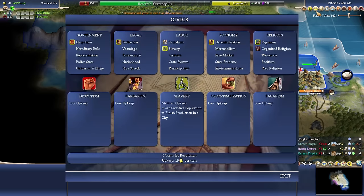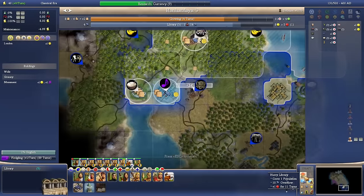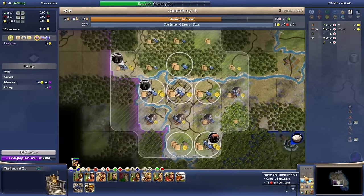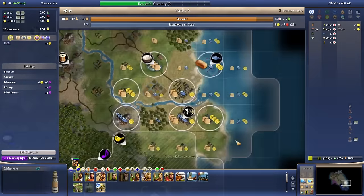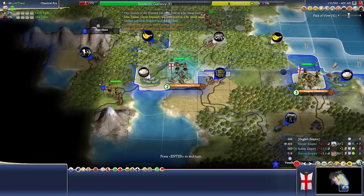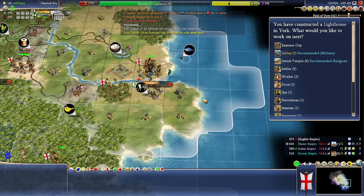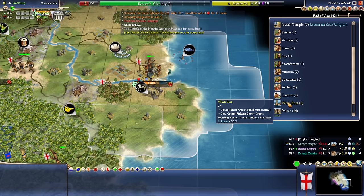Civic-wise — we'll stick with Slavery for now, even though it's going to start becoming more and more of a disadvantage. At some point we do want our cities to grow, but for now I think this is still the way we're going to go. Lighthouse done.